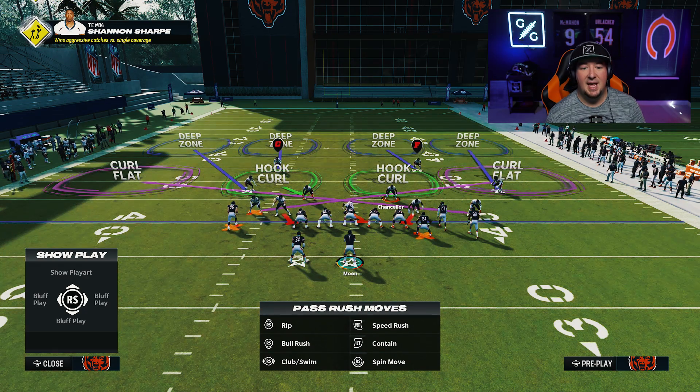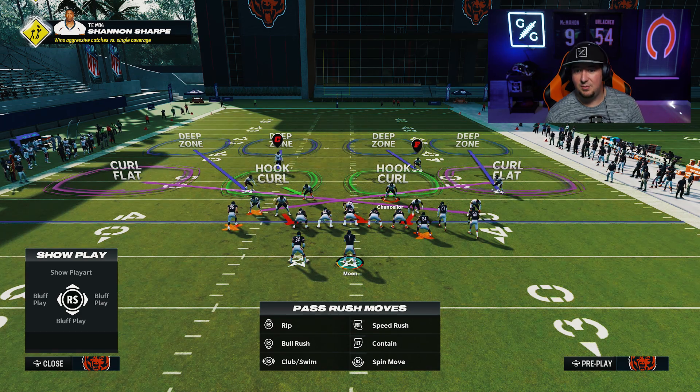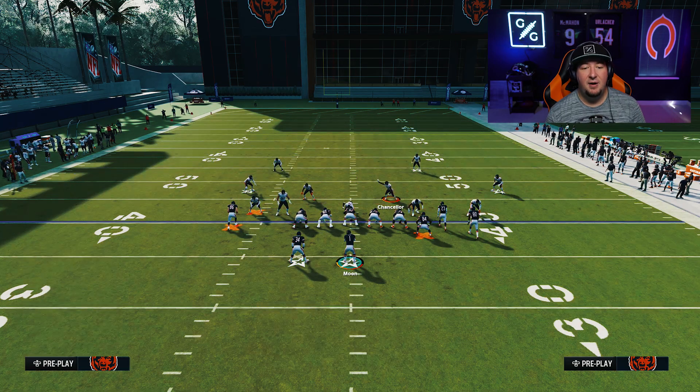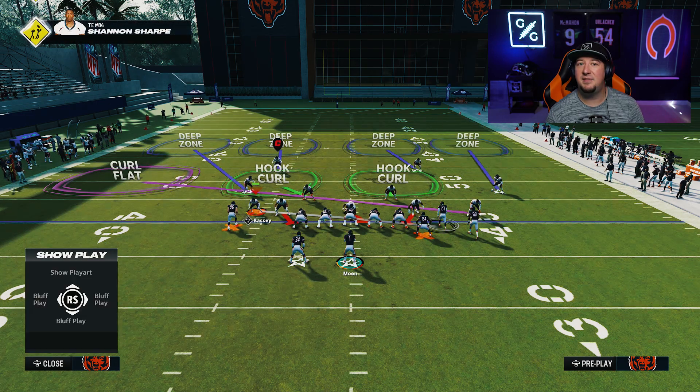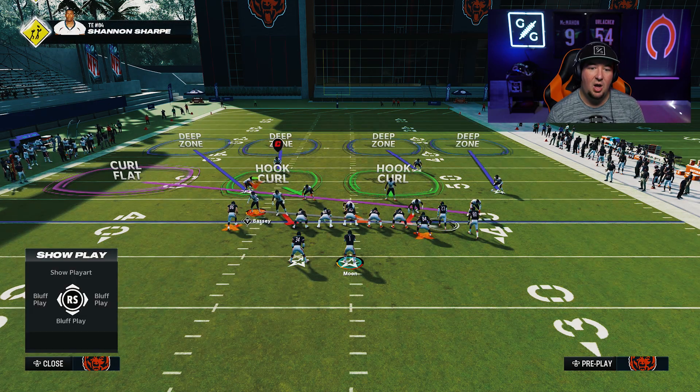The game thinks that the left slot corner has now gone over to the right, and the game thinks that the right slot corner has gone over to the left. Therefore, when it comes to your man-up options, it only allows you to man up the players on the side of the field that it thinks the player is already on. So EA Sports — it's in the game.